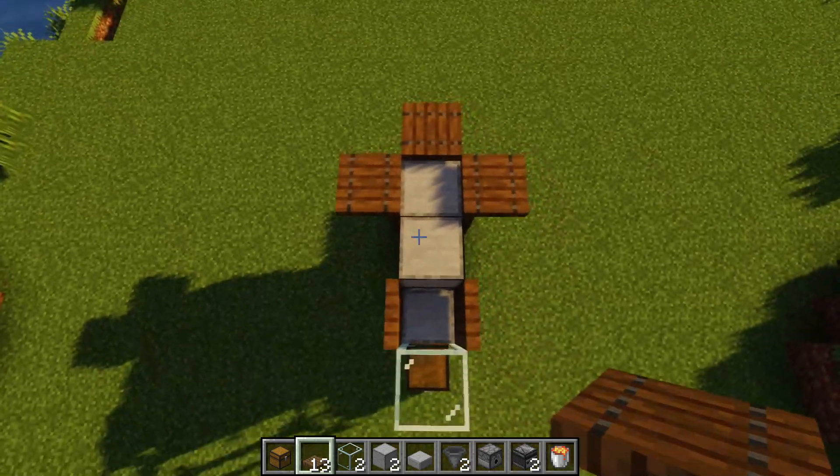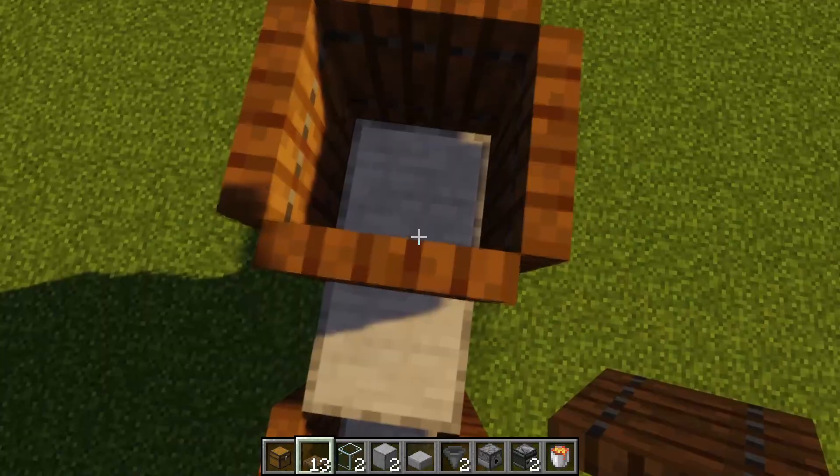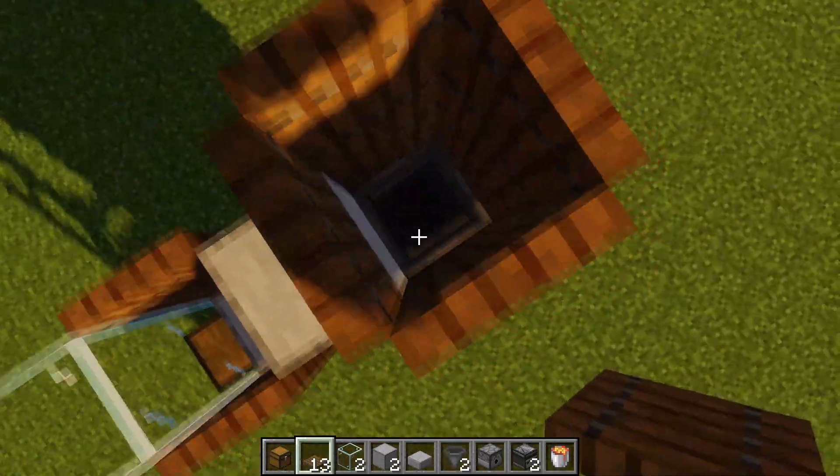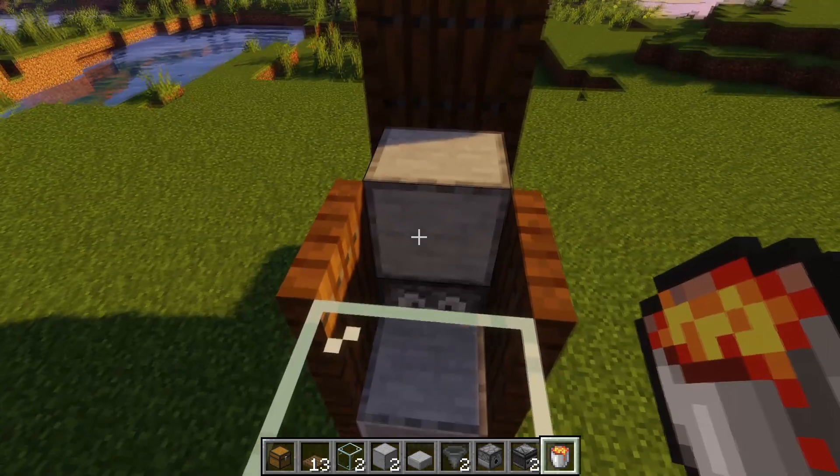Place another block on top and add a trap door just like this. Then destroy the temporary blocks — basically inside here is where the chickens will live.